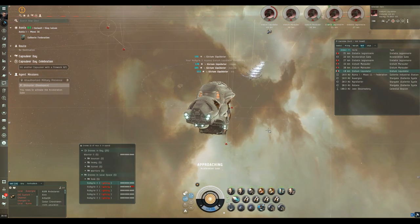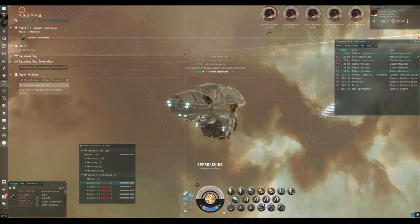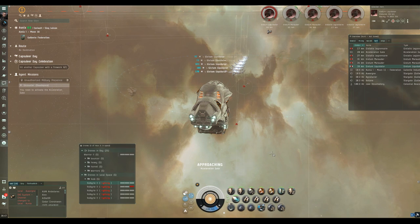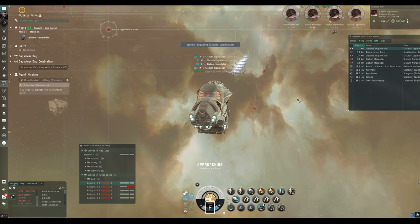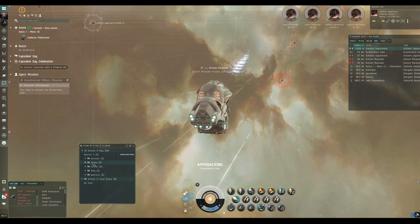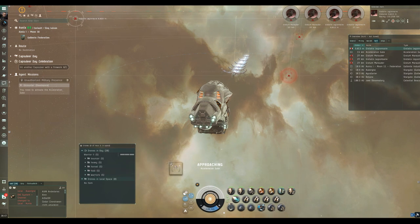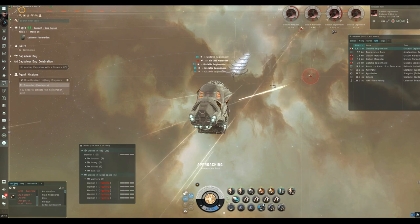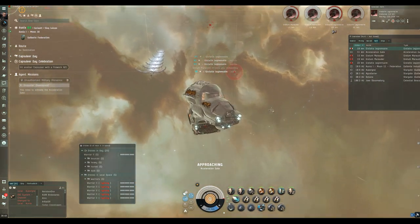Let's put it into practice. This is the 'Unauthorized Military Presence' mission versus the Angel Cartel. I haven't adjusted the ship fit for the Angels, who mostly deal explosive damage, but the reactive armor hardener should deal with it. I've mostly got Minmatar drones for explosive damage, apart from my large drones which are still Caldari Navy Wasps. In this first room I'm speeding up the footage.